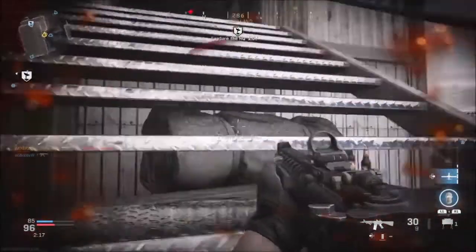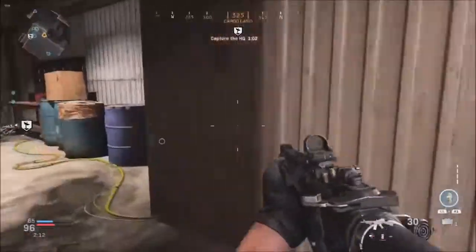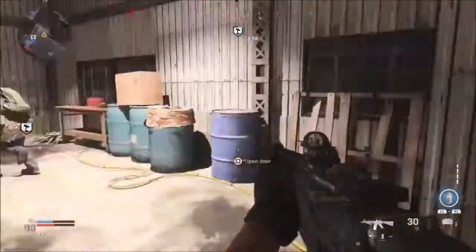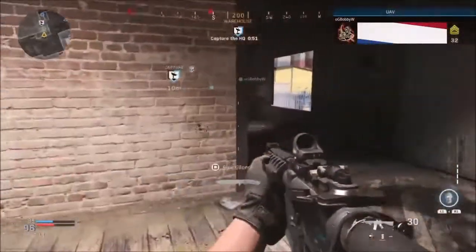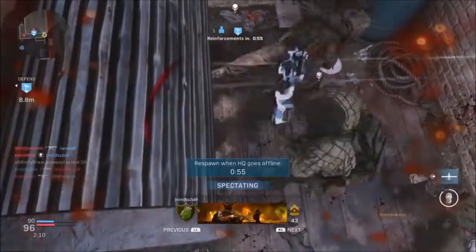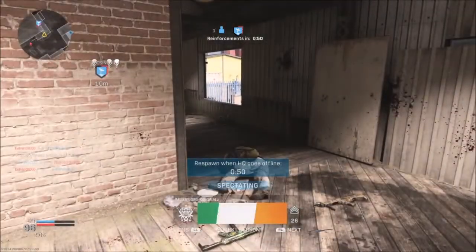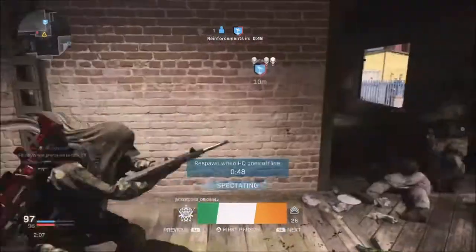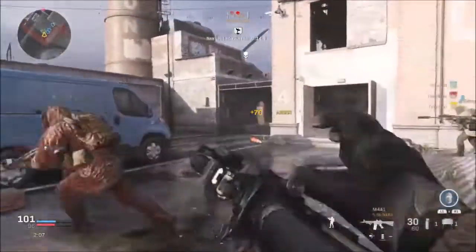They are also taking an element from Apex Legends where the jump master of the squad can select a deployment point prior to match start. If the jump master chooses to discard the role, another player can become it. Players who are not the jump master have the ability to jump separately from the team, though if you ditch from the jump master, you will not drop in proximity to your loadout bag.